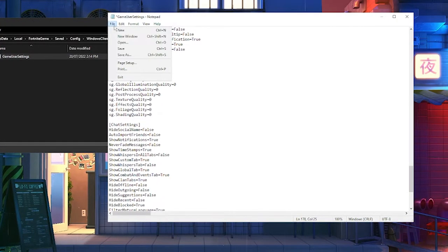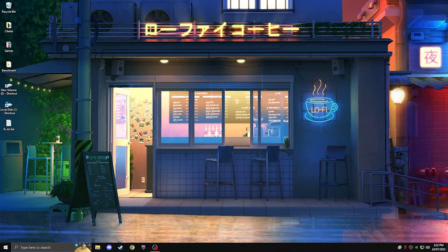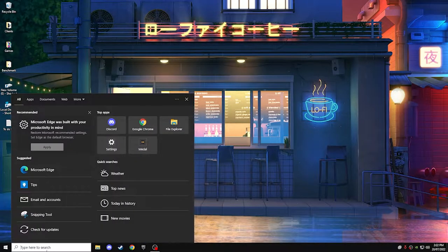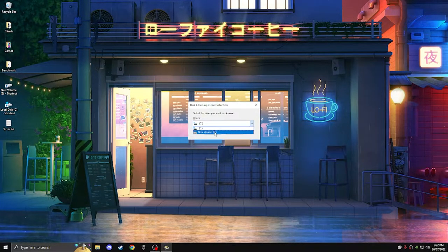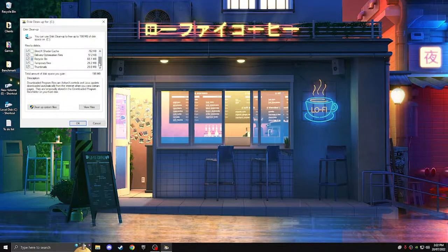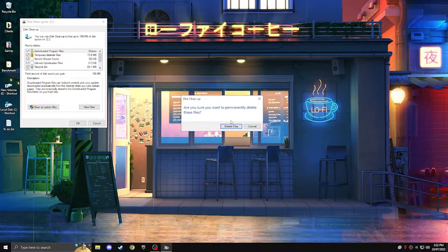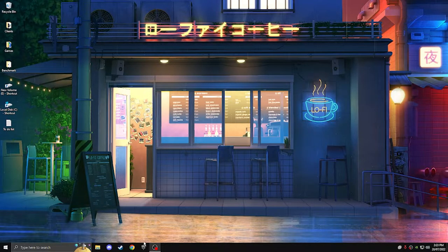Once you've checked over that, hit File then Save and exit out. Next, type Disk Cleanup in the search bar and open it. You can do it for your C drive and E drive — select whichever drive you want, hit OK, make sure all of the boxes are ticked, hit OK again, then Delete Files. It should only take a few minutes, then we'll jump back into the game.